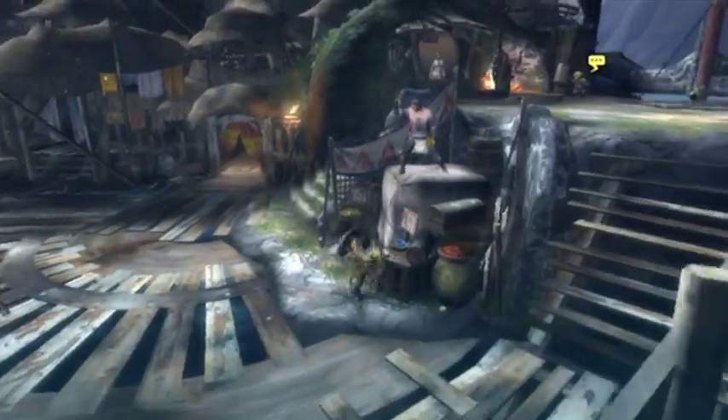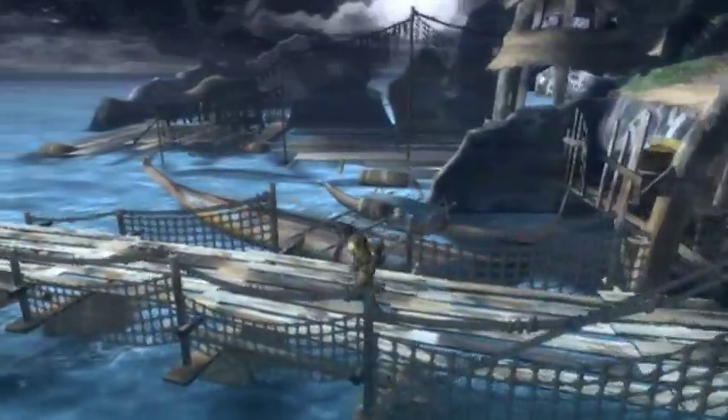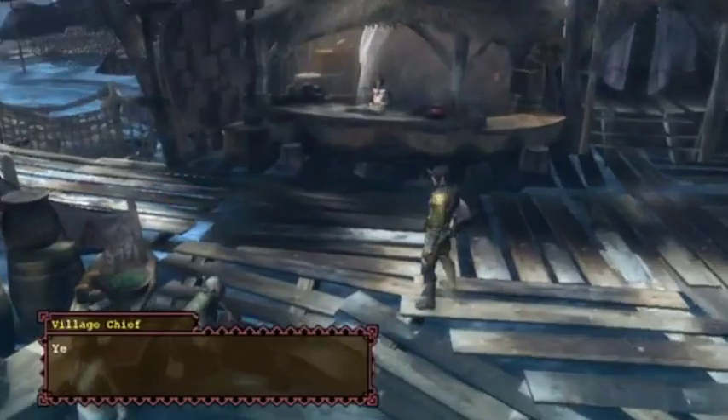We're going to be going into the woods to kill enough monsters to get 30 points. The chief wanders around - we need to talk to him. He says: 'I heard the quake left the base camp in shambles but why the long face, hunter? Let me guess - the camp's a lost cause?'